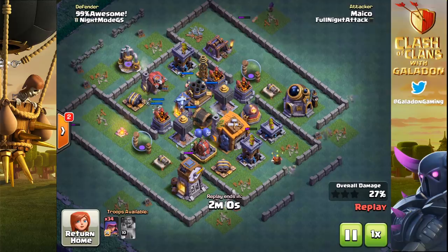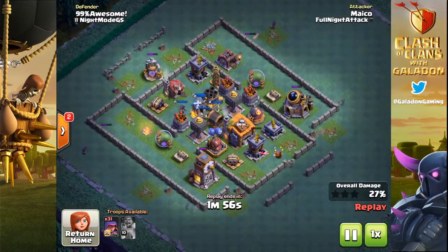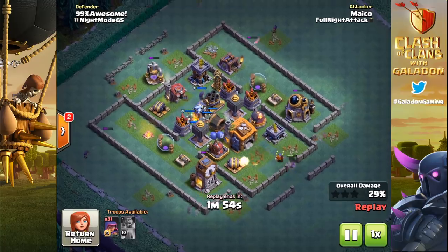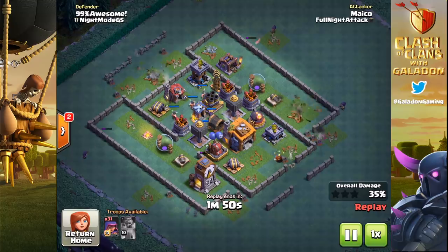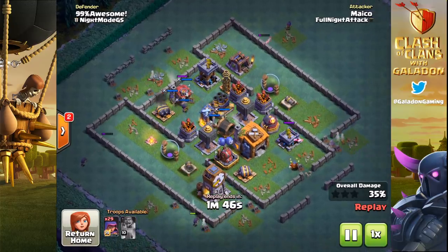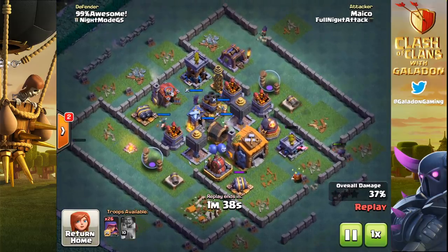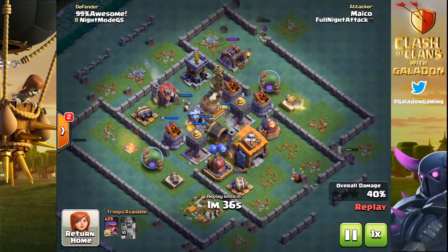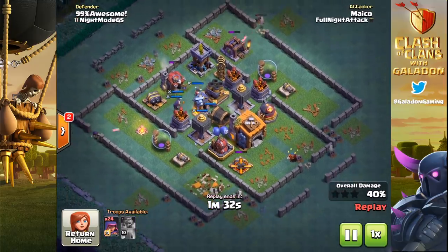Mako is using it to his advantage right here on a very common base we're seeing right now — both crushers on the far side and then the builder hall relatively close to a wall. It's ideal for the archers to get in as long as they can get in through the walls. Mako uses the battle machine early — notice it's only level 10, but it got the job done — really just as a wall breaker. That wall got opened and the archers are going to do the rest.